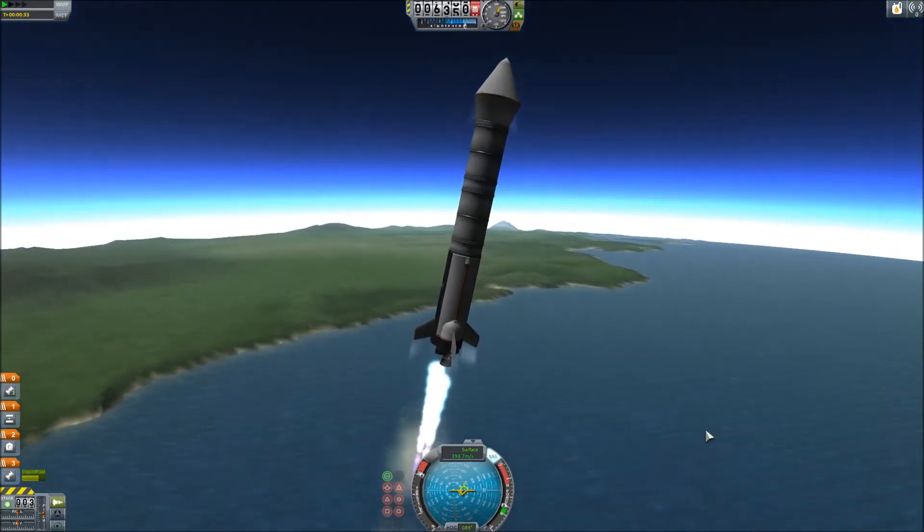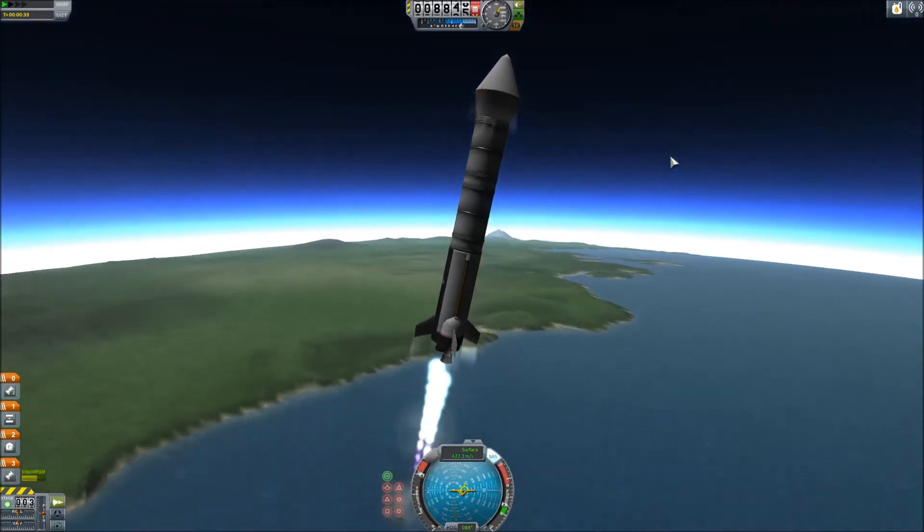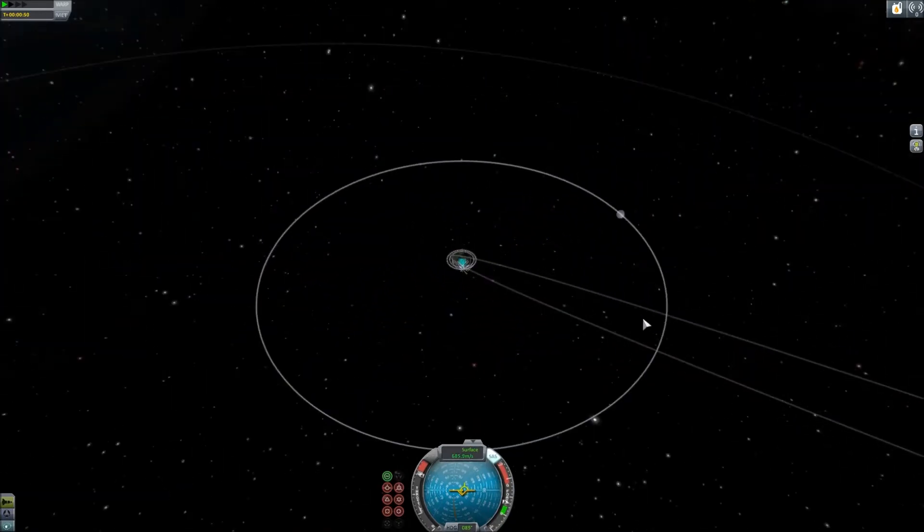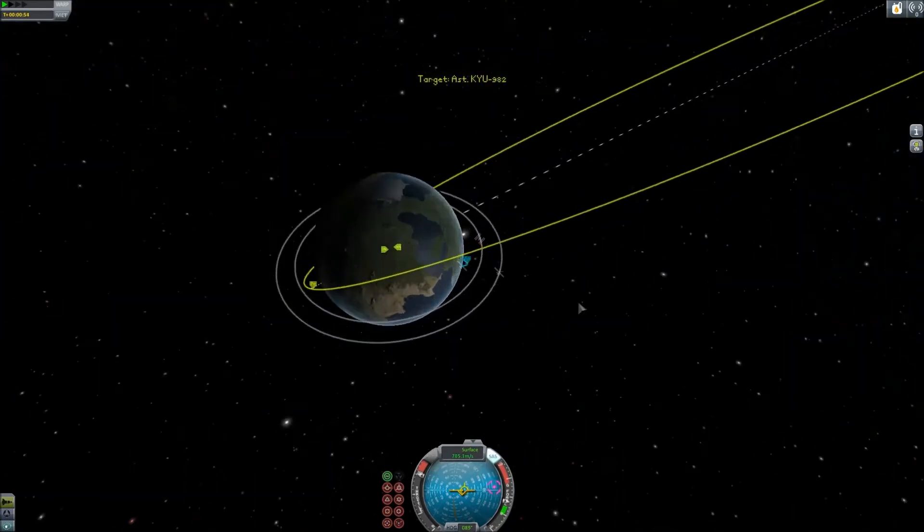ARD-1 stands for Asteroid Redirect Device, and version 1 is just for redirecting — it does not include resource drills. As you might have guessed, this is an asteroid redirect mission.